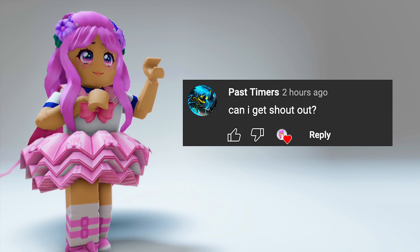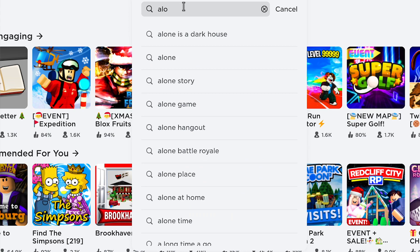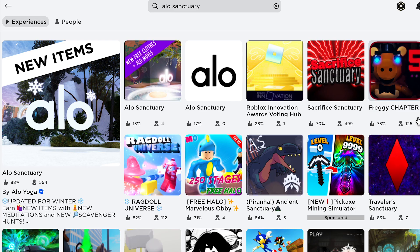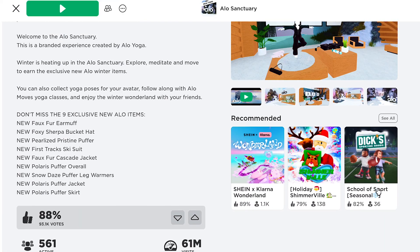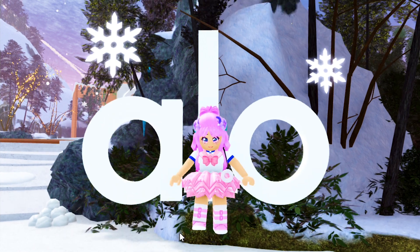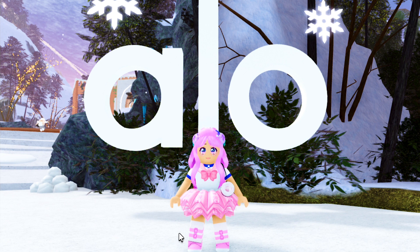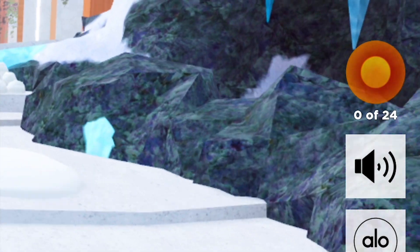Shoutout to past timers, let's go! In the search bar, type Alo Sanctuary and select the first icon. The game is developed by Alo Yoga. This game also has other free Roblox items — I have featured them on my channel, so go check it out if you want to know how they look on your avatar.